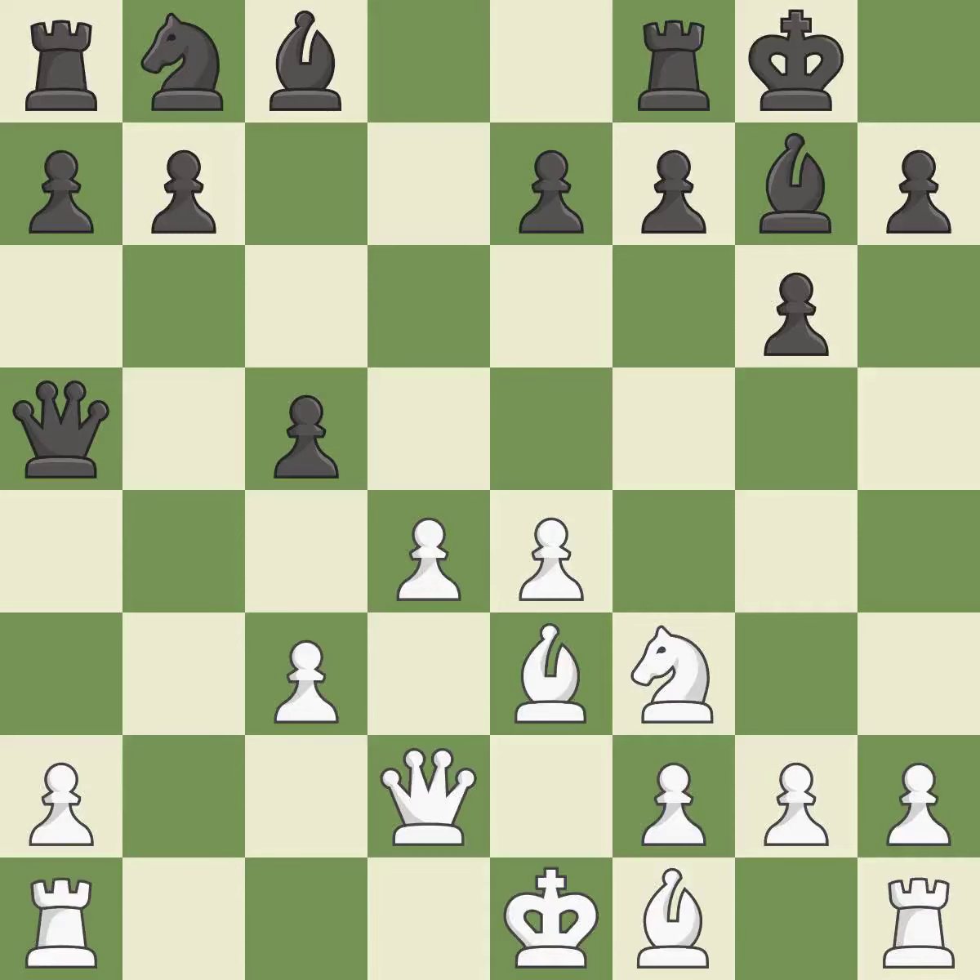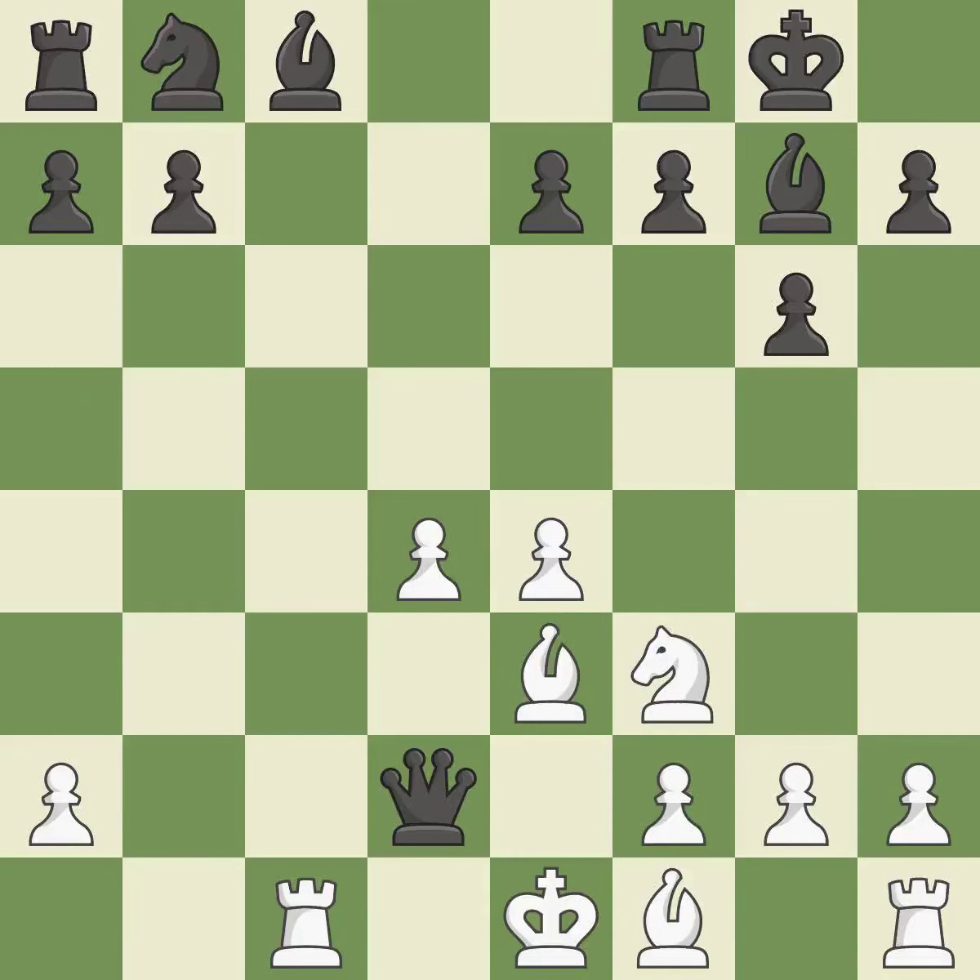Castling kingside tends to be safer because the king is further from the center. This develops a rook off its starting square, getting it into the action. This is an equal trade. This reveals an attack on a queen — it is a fair deal after all captures. Takes back; it is the last book move.